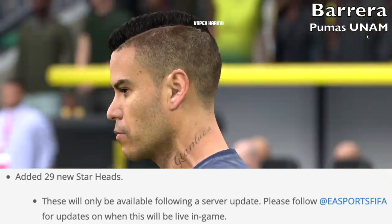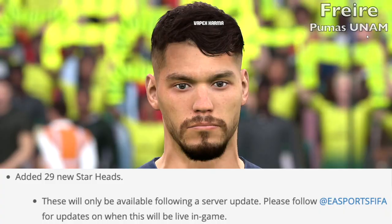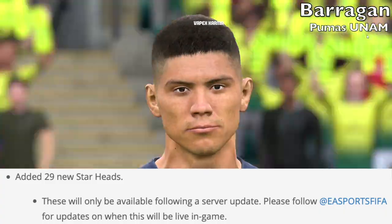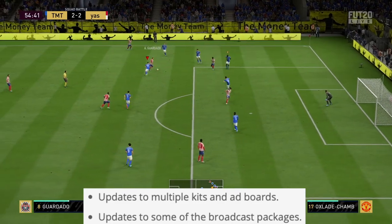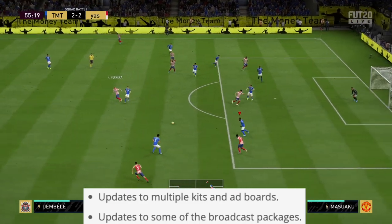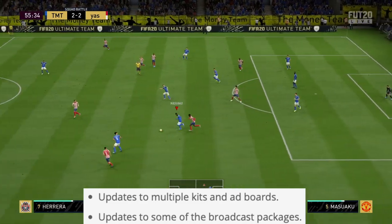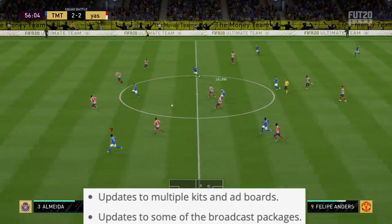I presume the faces are coming this week, but I'm not sure if EA is going to bundle the faces from the last update and this update together for consoles — hopefully they do. Also in the visuals department, they've updated multiple kits and ad boards, though I'm not sure which ones yet. They've also updated some of the broadcast packages again as well, and if I see anything notable I'll cover it in a future video.